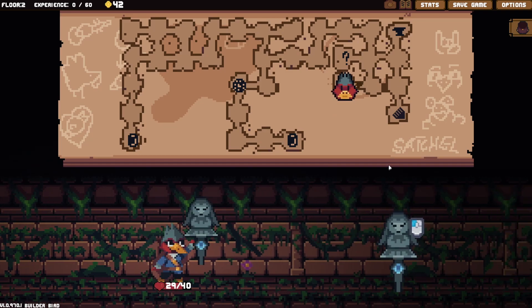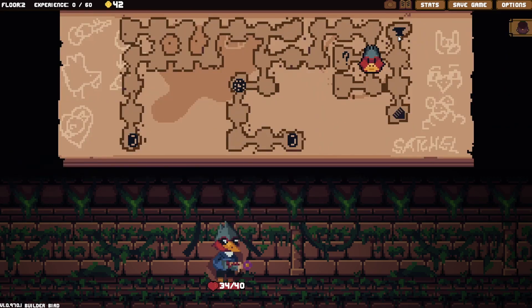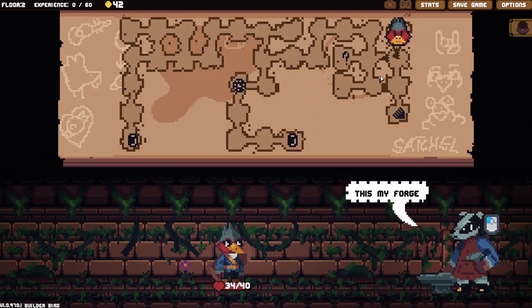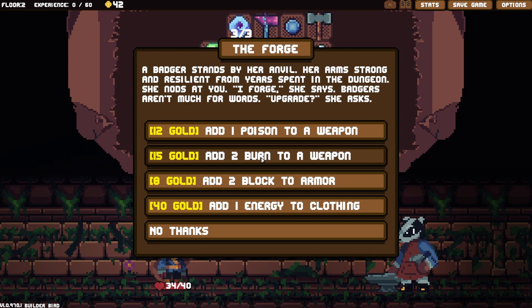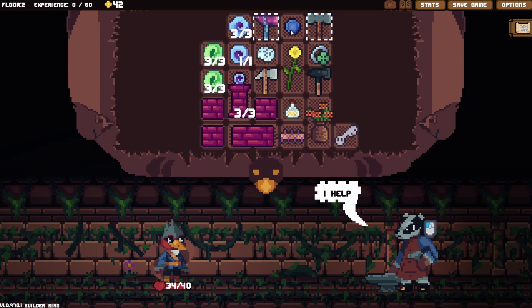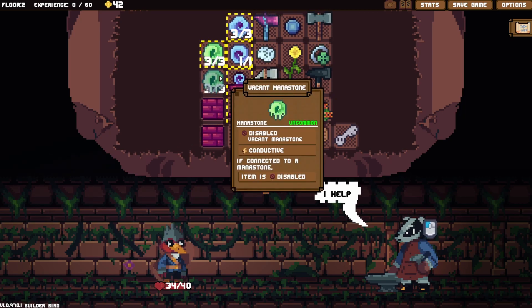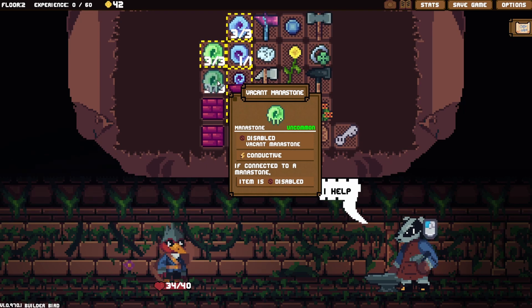It's fine — HP, we do need HP. I don't know what to use this on — I guess this one. Already forged twice, we've got a bit of money. Poison burn to weapon — what's the difference between burn and poison? Blocked to armor — wait, is it armor? It's just structures. What are we going to sell? They're uncommon. If connected to a mana stone, item is disabled — okay, okay, it's very hard to use this.